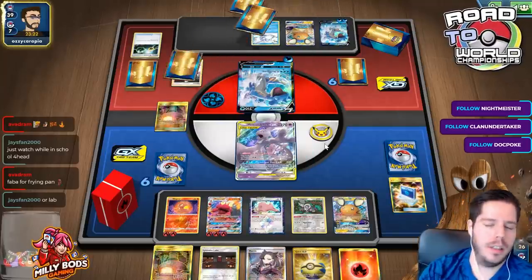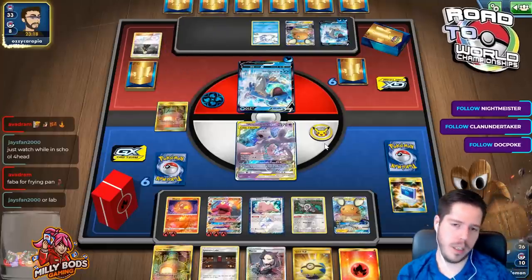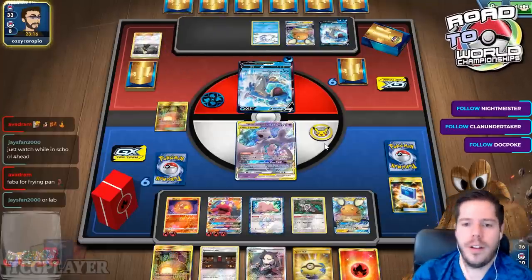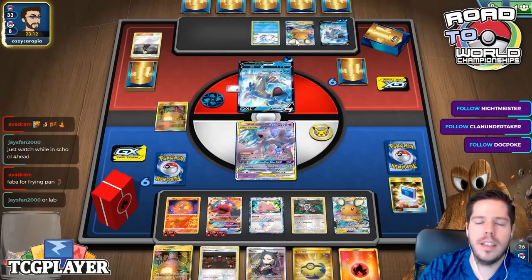Keeping that Lapras wasn't impactful to the point where if I didn't, I lose the game. On the flip side, if I have a lot of energies in play then that'll just guarantee that I end up winning.